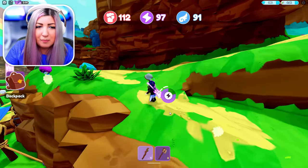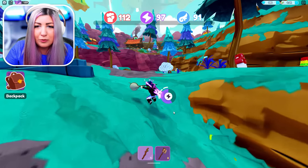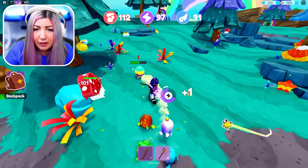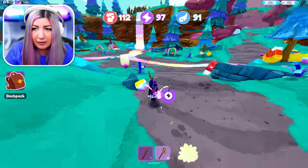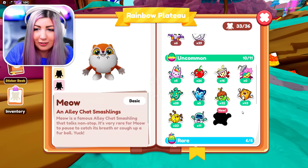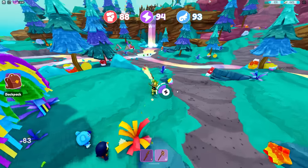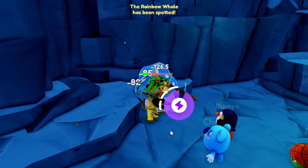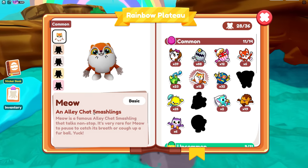I get to explore this brand new area and the ground is blue and purple — I'm in the Frosted Forest DJ! I've got to find my last few Smashlings in here to get every single one. I found a rough. I only need four more to discover. I got the meow! I only need three left — one uncommon and two epics. I'm chasing one with a bow tie right now. This game is massive. The rainbow whale has been spotted — it's way out of reach. I found a little alley cat Smashling.